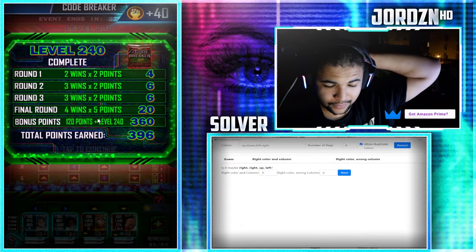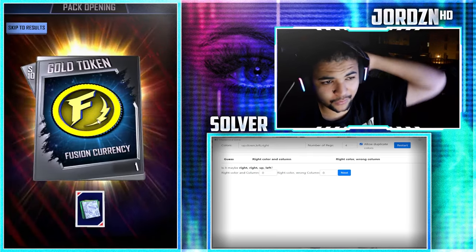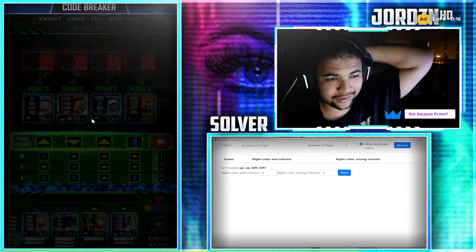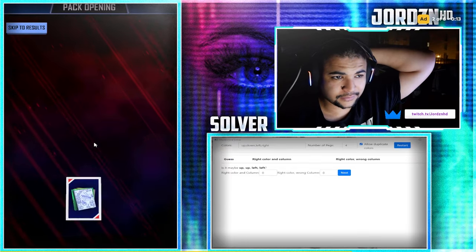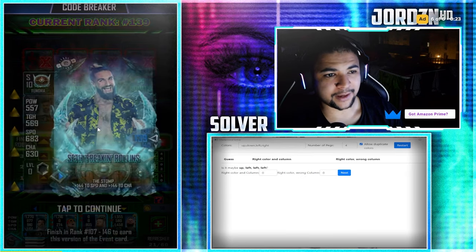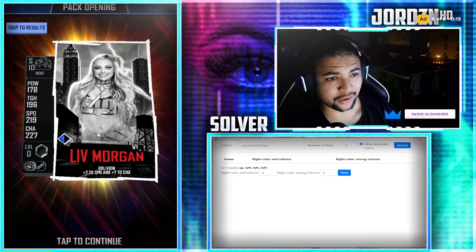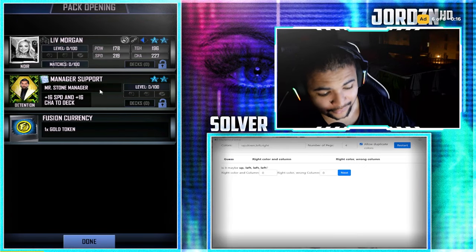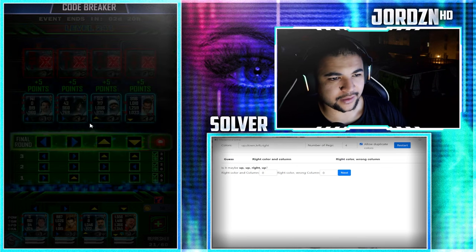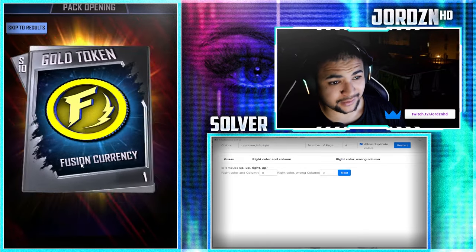Level 240 done, another 792 points in the kitty, rank 140. We get a Noir and a detention. 241 completed, another 778 points for the kitty. A Noir, a gold token and a detention. Level 242 done, another 788 points for the bank, rank 139. We get a detention, a gold token and a Noir - but this Noir is Liv Morgan, so we'll definitely take that. Level 244 completed, another 784 points, rank 137. We get a crucible this time - it's Meachin. Level 245 completed, another 794 points in the bank. Another double detention pack - it just don't stop.